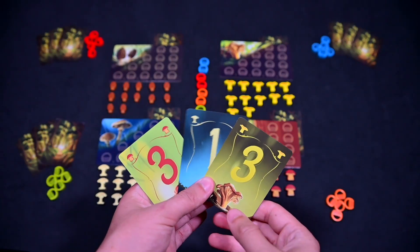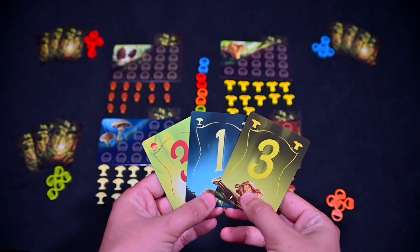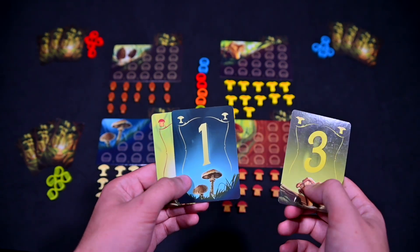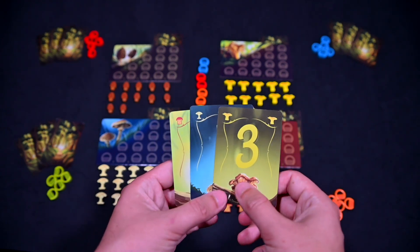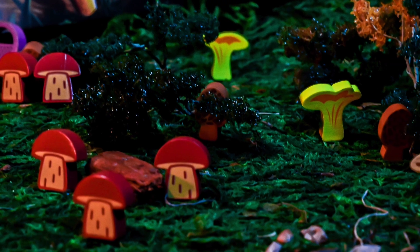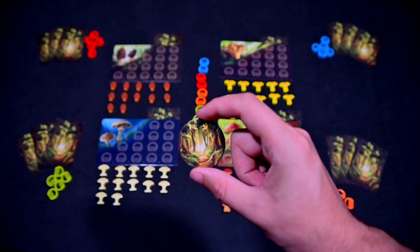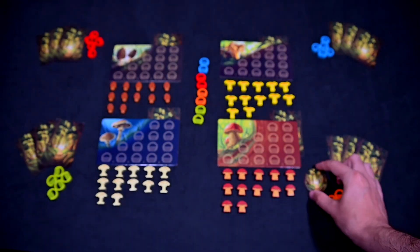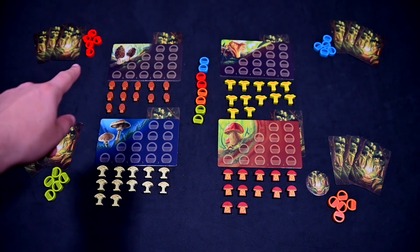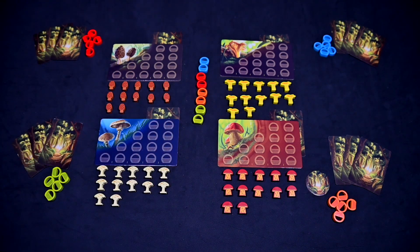These information cards in your hand will give you some information on what the value of each mushroom patch might be. You will use this information to help you make the right decision throughout the game. The last player to have gone mushroom picking will take the first player marker, or you may just choose a first player at random. The first player will start and the game is played over several rounds in two phases.